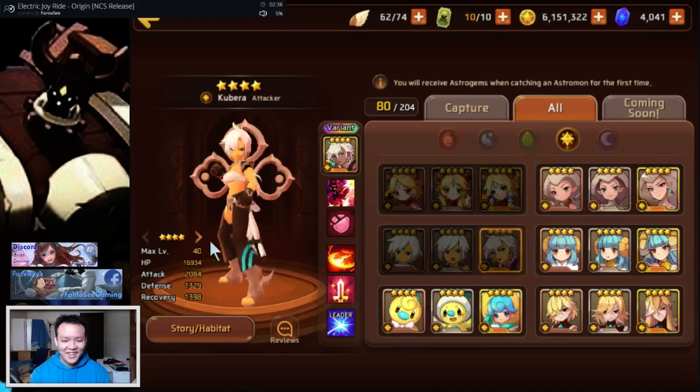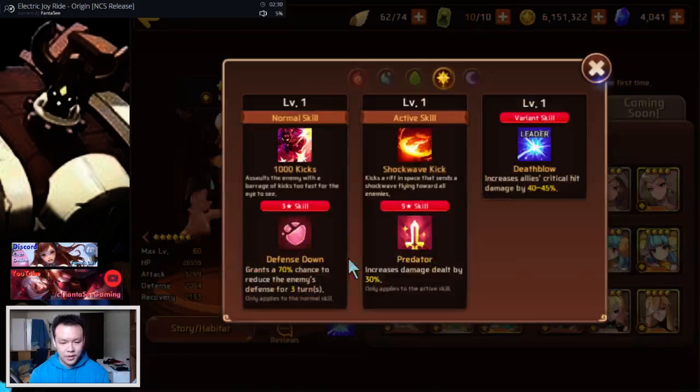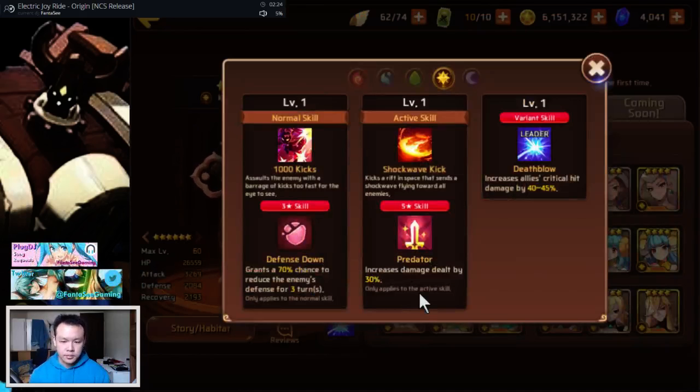Moving on — the light Yaksha is an attacker with 70% three-turn defense down plus predator. None of the normal ones from the pack come out as variants, so for most people you should not consider the variant skill when judging these light/dark pack monsters. I'll mostly ignore variant skills throughout.